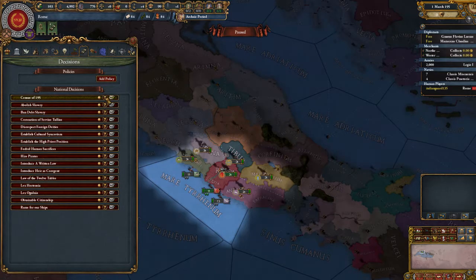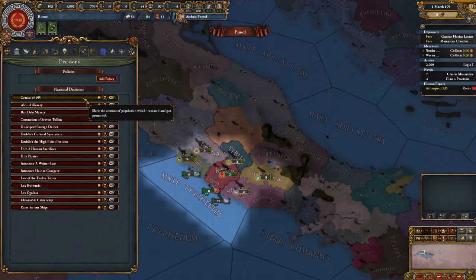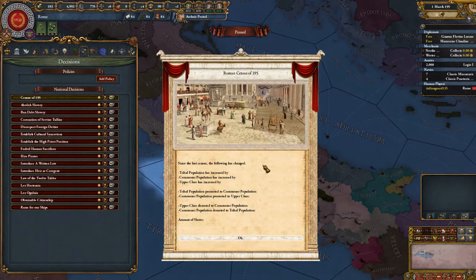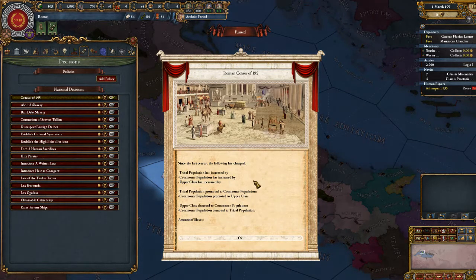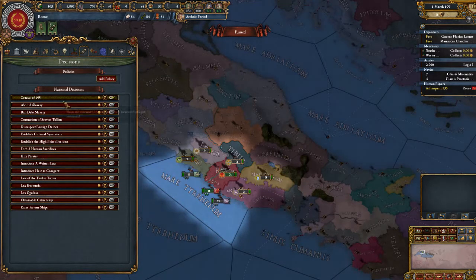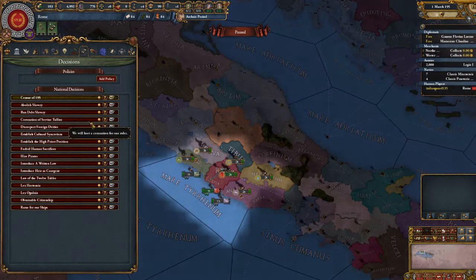Census of 195. Tribal population has increased by nothing. We obviously haven't changed anything. Abolish slavery. Ban debt slavery. Coronation of Servius Tolius.